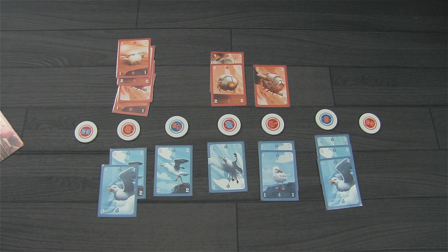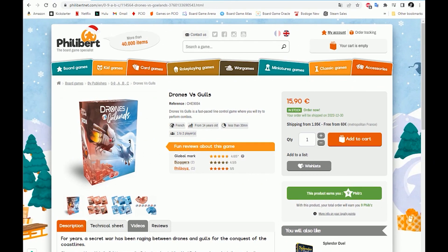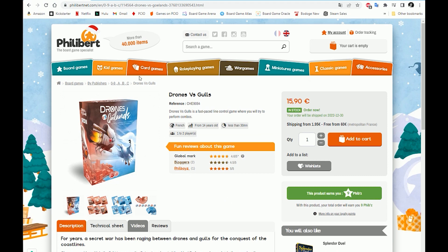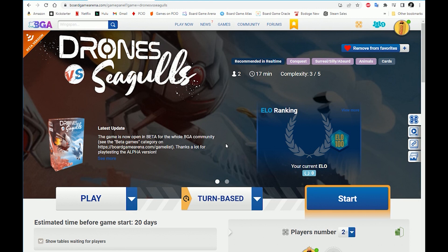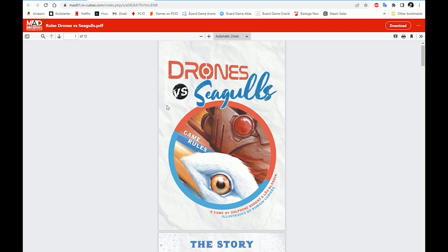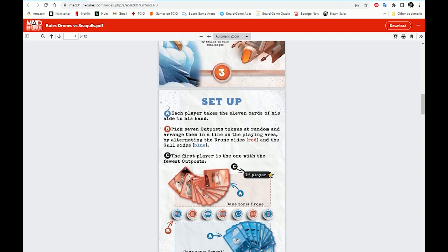As you may have noticed, the box cover is in French, saying 'Drones vs. Goéland,' because there's currently only a French version of the game — the rules in the box will unfortunately only be in French. However, English rules are available because the game is currently in beta on Board Game Arena (BGA), which also gives you a chance to try the game before you buy it. You can find the English rules PDF on the main page of Drones vs. Seagulls on BGA — scroll down and click the rules PDF section.